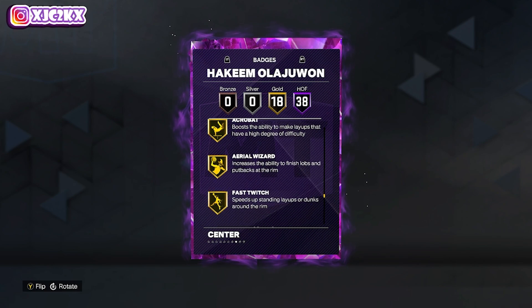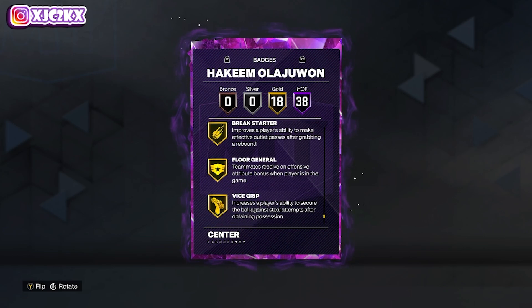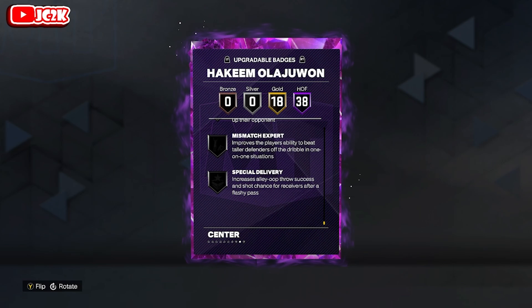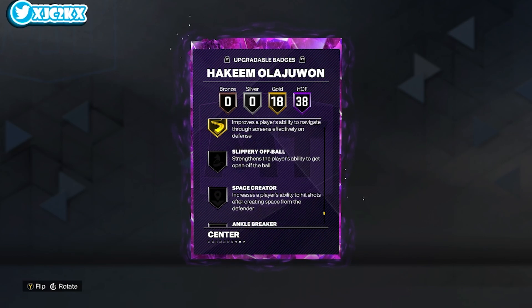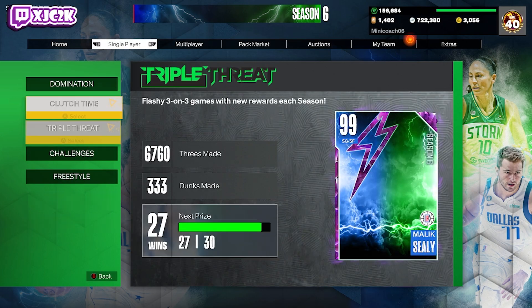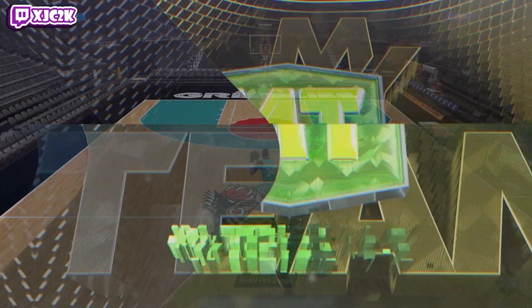Oh my goodness, that's a lot of badges. Also 18 golds — you got badges like fast twitch and slithery, deadeye, bailout, break starter, vice grip, ankle braces, pick dodger. He can get every badge added. I would add slippery off-ball and handles for days. Outside of that, maybe ankle breaker space. He's really not missing anything super crucial, but I would add those two.